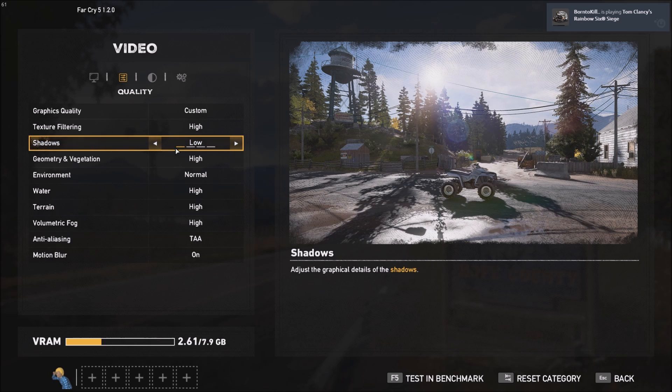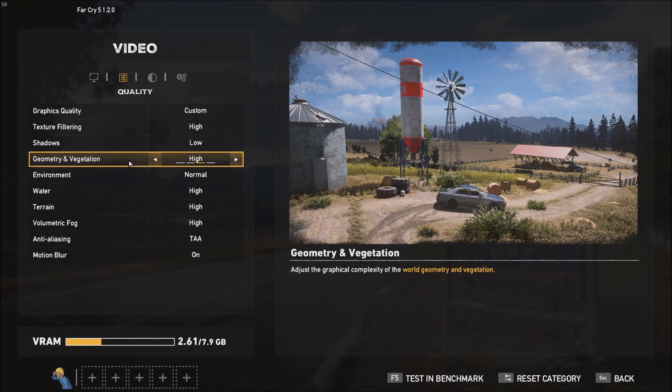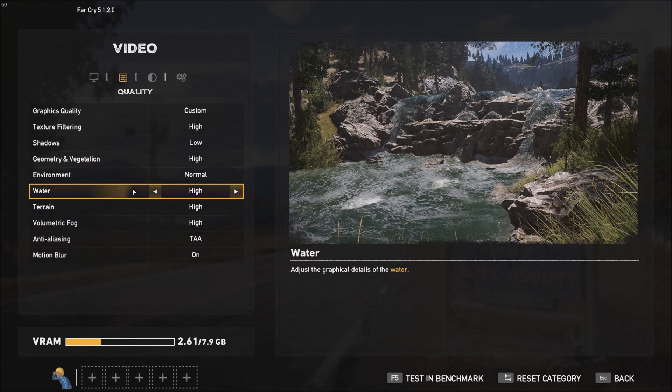Honestly, shadows are not something very critical for image quality, but geometry and vegetation — you will see a big visual decrease. If you need more FPS you will need to lower this a little bit. For environment, you should play at normal because low is pretty bad — if you look at the water you will lose a lot of nice effects. Normal should run fine with all the other modifications in the config file, so keep this one at normal.